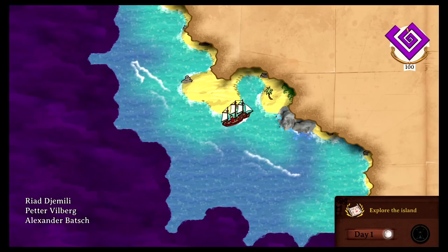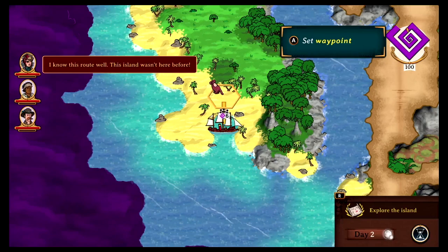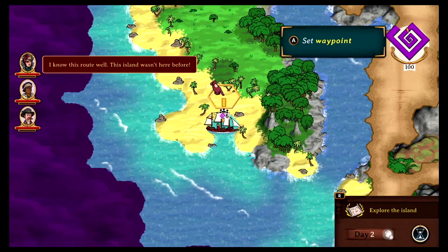Alright, here we are at the island. We're already making landfall. We found a little protective cove and we need to set a waypoint. I knew this route well — this island wasn't here before. Alright, it's already day two. Let's travel.